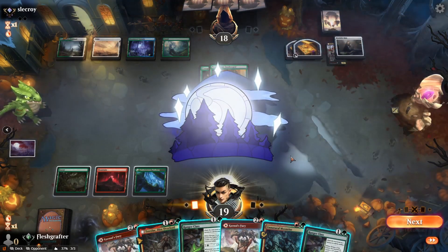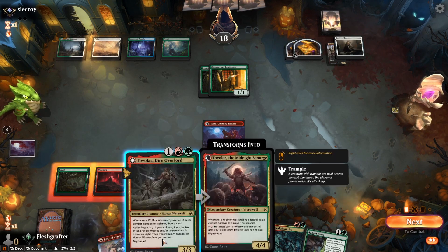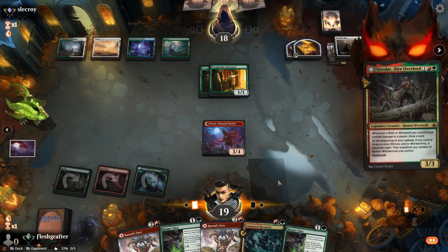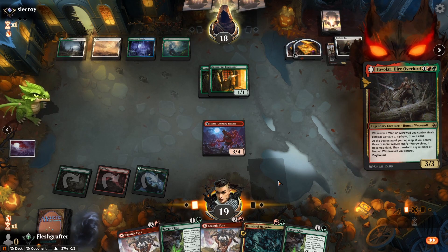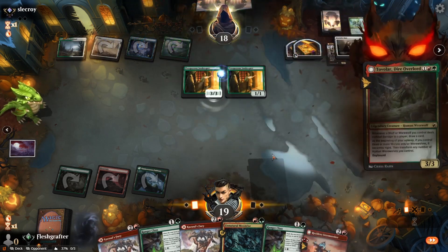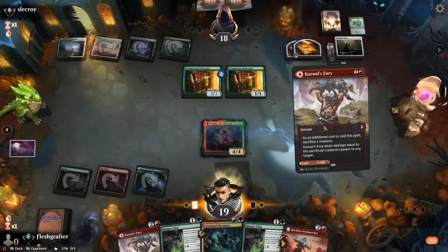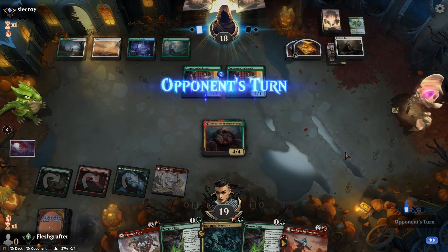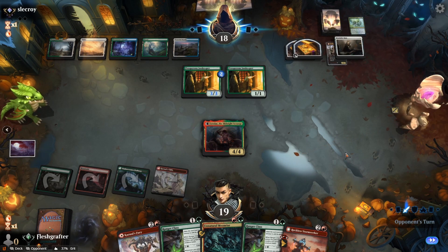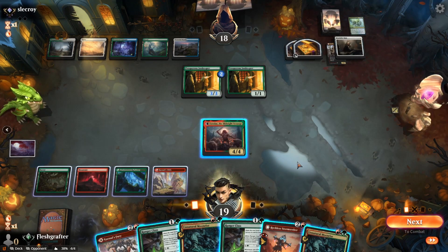Our opponent just passes the turn without casting anything — very dangerous for them, because it gives us nighttime. We try Tovolar but we're susceptible to a Jwari's Dispersal. A Quandrix Command puts our Storm Seeker back in hand and grows their Innkeeper, so we play that card as a land since we didn't draw more lands. Since it's nighttime, the opponent will have to play two spells to switch it back.